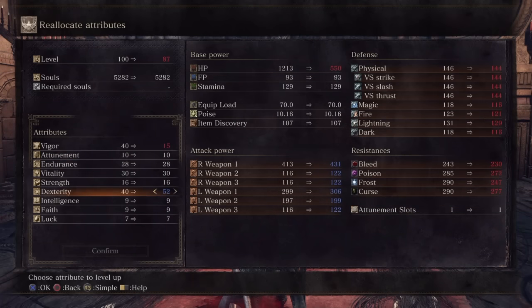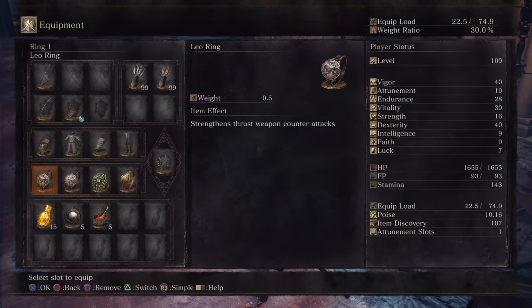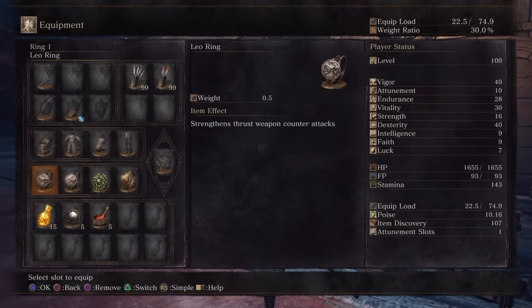Another good option — and probably the one I would go with personally — would be 50 dexterity, so a bit of a compromise. The chaos blade with its S scaling still gets a good boost, the vigor would remain at 40, and the endurance would be right under that soft cap. This build will specialize in using the leo ring and landing counterattacks, which is hitting an opponent during their attack animation with a thrust damage type attack.